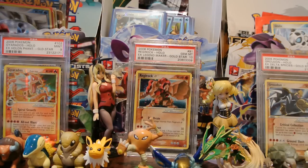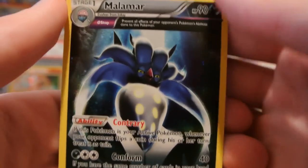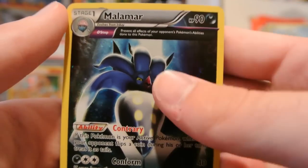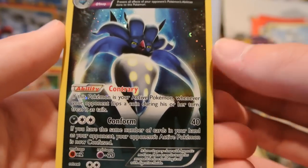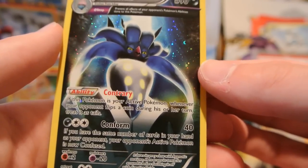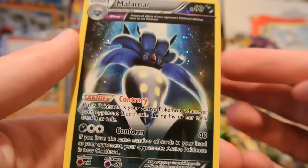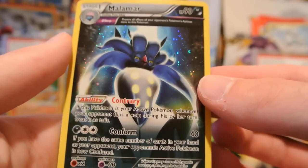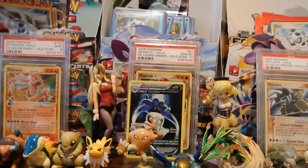So first off, I'll show off the Malamar. It looks like this — very nice Ancient Trait card with the Ancient Trait ability Theta Stop: prevent all effects of your Pokémon's abilities done to this Pokémon. It has the ability Contrary — if this Pokémon is your active Pokémon, whenever your opponent flips a coin during his or her turn, they treat it as Tails. So any coin flips count as Tails automatically. And then Conform is the attack. XY number 58, and let's put that in the background for the rest of the video.